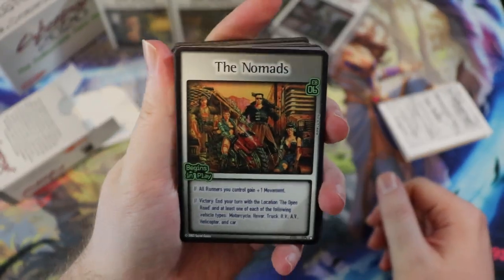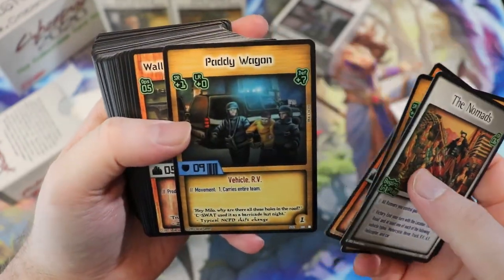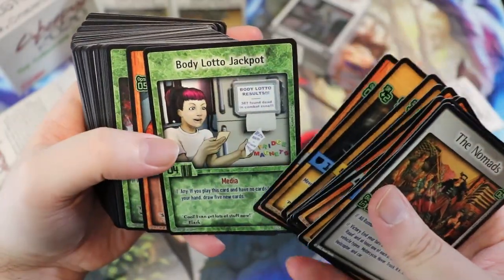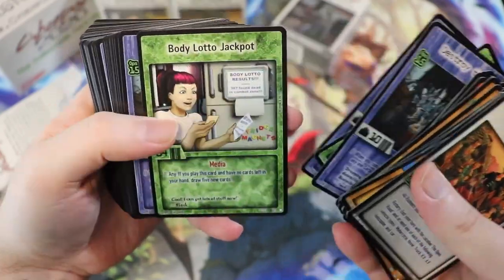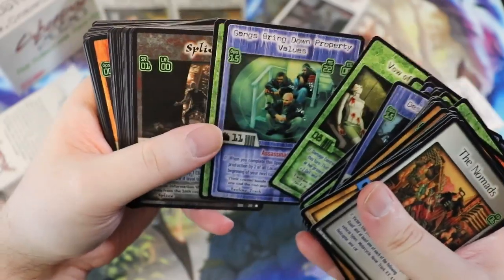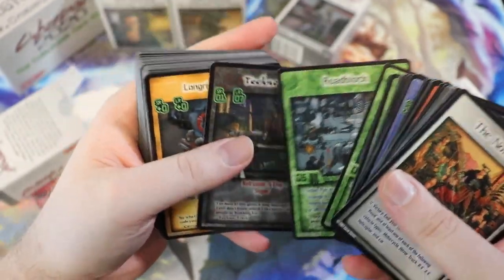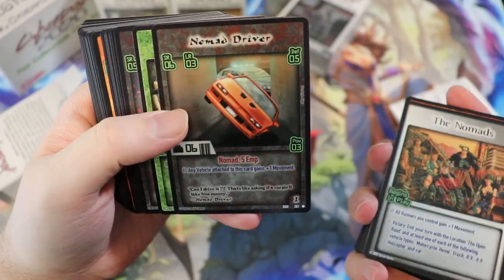Here we have The Nomads. Definitely some of the old artwork there. AVI, World of Weapons, Paddywagon. I really wonder if a more updated modern Cyberpunk card game would do well, because currently it's pretty hot right now. We have Splice Netrunner, Techno Trash Netrunner. The cards with the black borders I believe are the character cards — Nomad Driver.